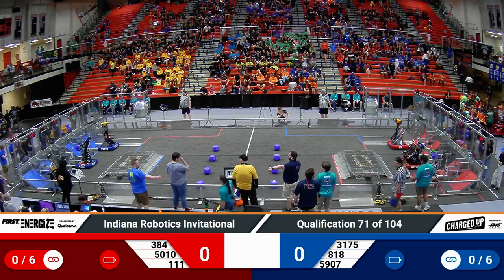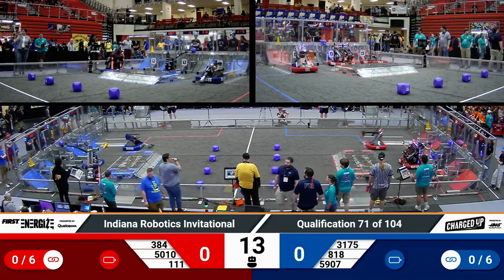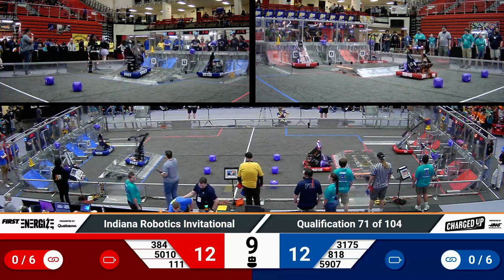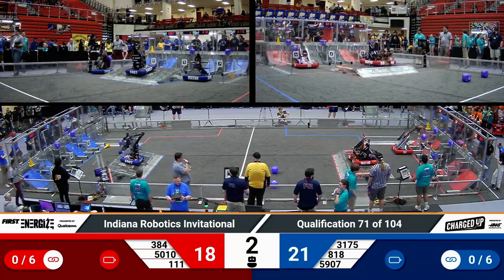And the lines, match 71 in 3, 2, 1, go! Match 71, we're off. Red Alliance, two game pieces scored in high nodes. Over on blue, same situation. 818 going back for seconds along with their partner Night Vision, each of them scoring their second game pieces.